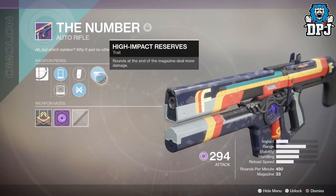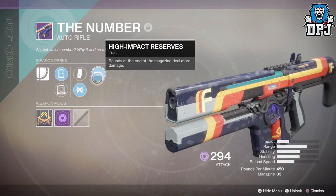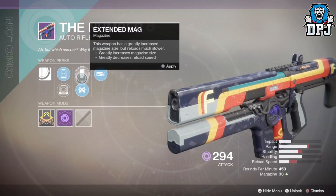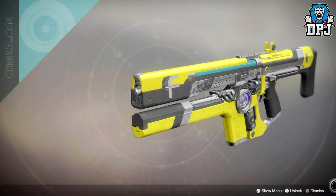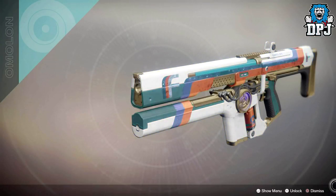On screen now we can see a few items that have dropped, starting with this awesomeness — the FWC AR. It's called The Number, and damn it looks amazing. On it it has high impact rounds, extended mag and ricochet rounds. I've already been told this thing is absolutely a monster in PvP, but I've yet to try it myself.